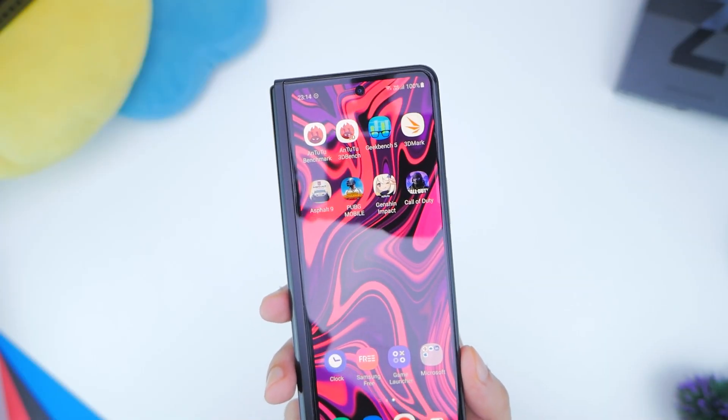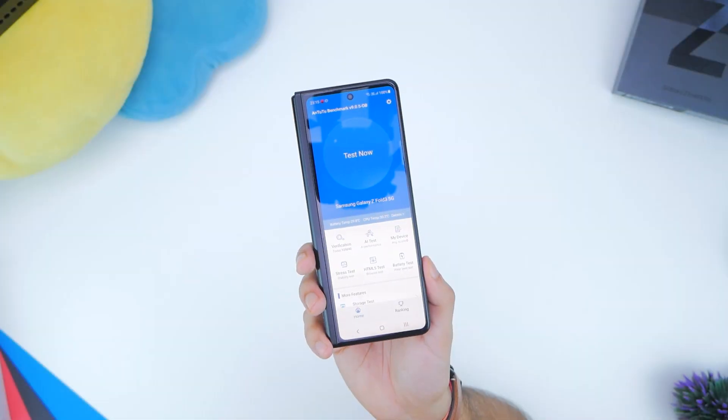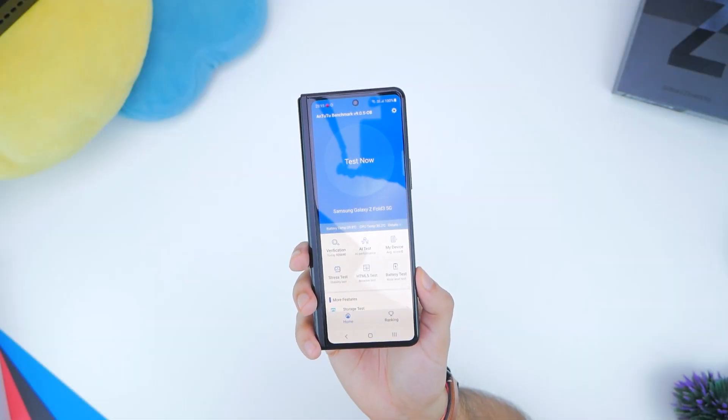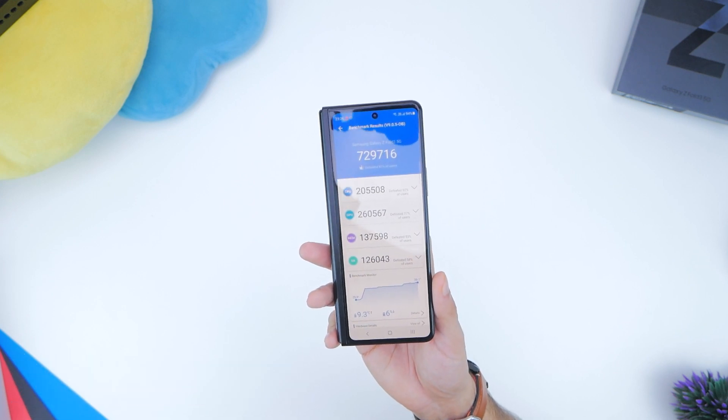We're starting off at 100% battery on the Samsung Galaxy Z Fold 3 and the first test we're going to run is Antutu benchmark. Here the smartphone scores close to 730,000 points which is pretty impressive.